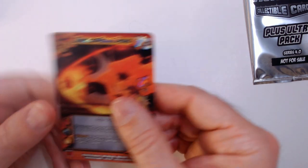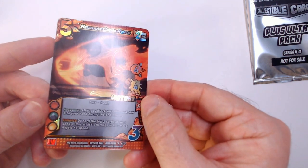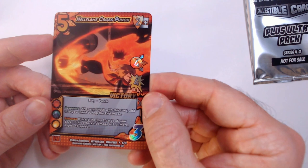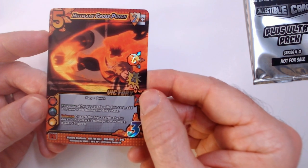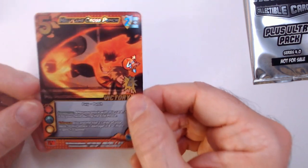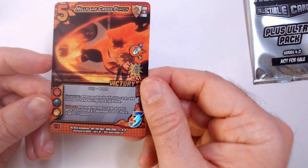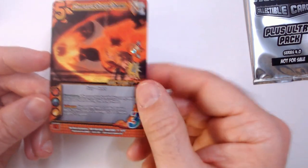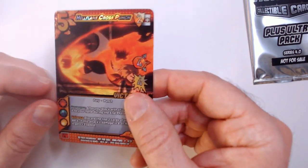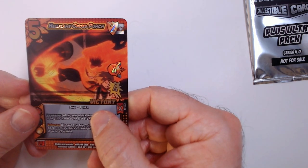Next we have Hell Flame Cross Punch — four mid, four damage, four speed. Fury Punch response: after you block with this card, add it to your hand during the end phase. That's nice — if you're on defense and block with this, you pick it back up and still have an attack in hand for your turn. Enhance: discard the top two cards of your deck; if the stack damage is eight or more, you get plus three speed. This character wants you to discard things to gain stats.